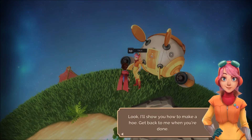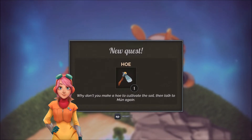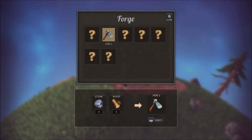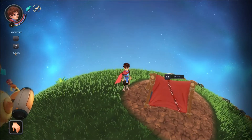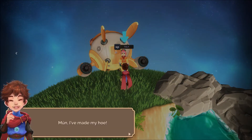What a good idea! I was getting tired of just eating wild berries. Look, I'll show you how to make a hoe — get back to me when you're done. Whenever you want to make something, go to the tent. You've got a new recipe: the hoe. Why don't you make a hoe to cultivate the soil, then talk to Moon again? Forge, sleep! Tools and utensils can be manufactured in the forge. One stone, one wood — apparently I have one stone and one wood somehow. I have the thing. Moon, I've made my hoe.